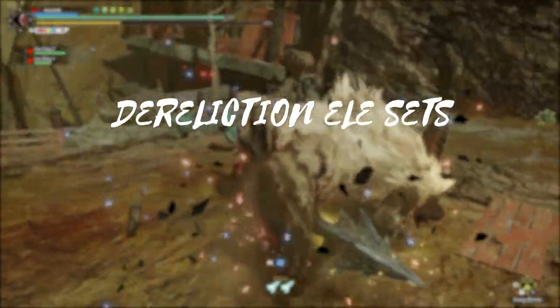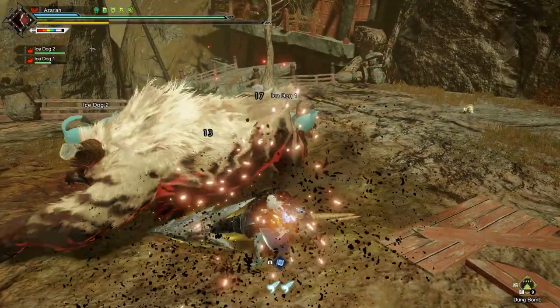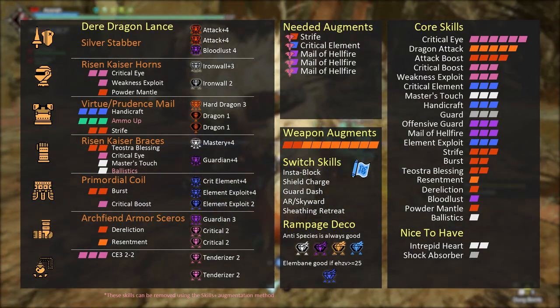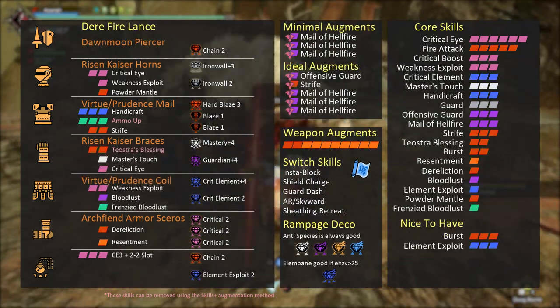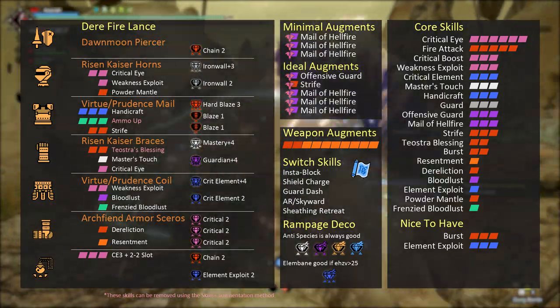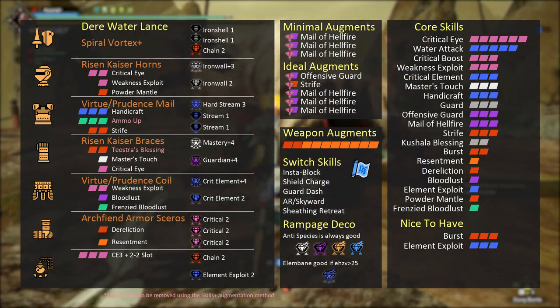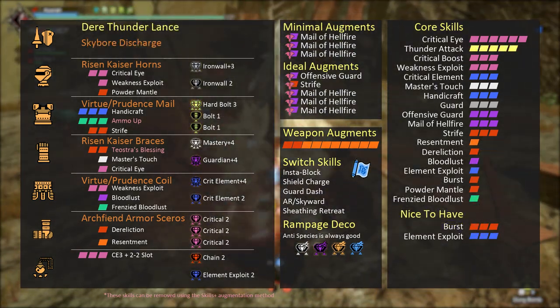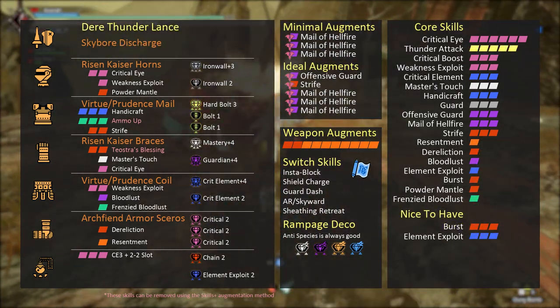The new armor pieces didn't cause any changes in the Dereliction sets, so they are the same as last update. The only element that really changed is Dragon, because the new weapon allowed us to include more skills. If you have a really good Dereliction charm, you can replace the legs with either Risen Kaiser for Fire and Dragon, or Velkhana for Ice, Water and Thunder.